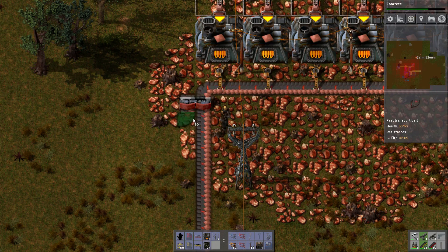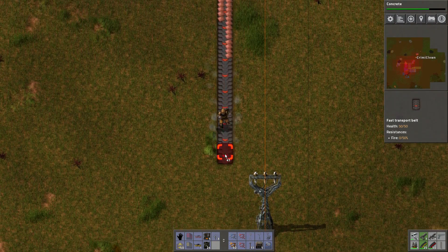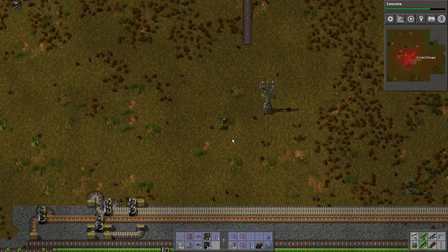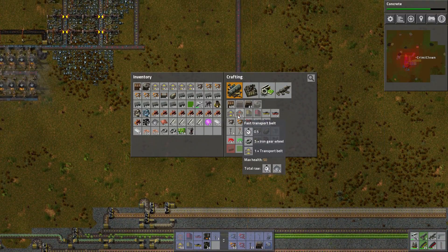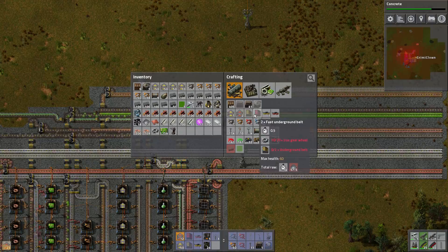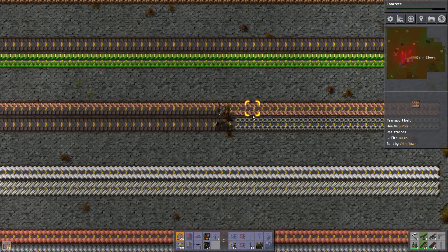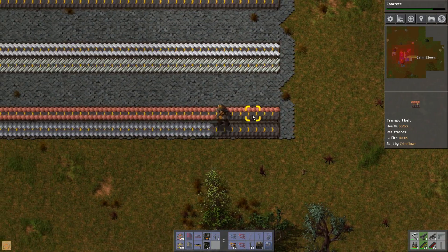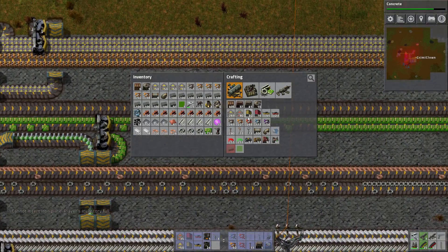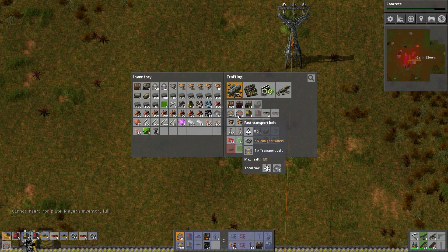We need a splitter because we need to put this stuff on the same side of the belt. It's on this side so it needs to go to this side and join up — a nice double belt, all the way to here. Come on, it's not long enough! More transport belts. We need to make some tunnels as well, for which we need some underground belts and iron gear wheels. We're running low — I'm just going to cut it there. We'll make a couple of tunnels, a couple of splitters, and the rest can be belts.